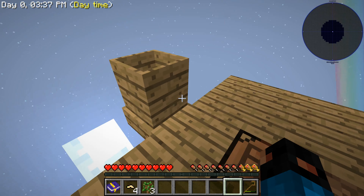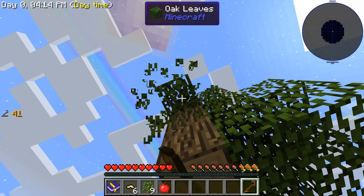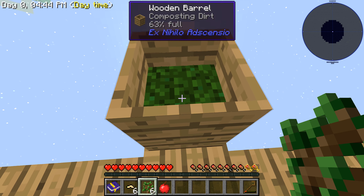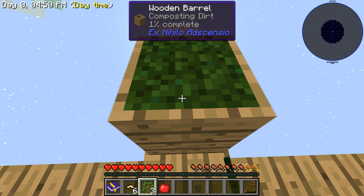We'll need to get saplings or leaves. Right now we can't get leaves without shears. At least we already got nine saplings so it shouldn't be that bad. There we go — eleven. Can't get to the top ones right now but let's see if this is enough. It's 13% full. It took me seven to make one. I wasn't paying attention.